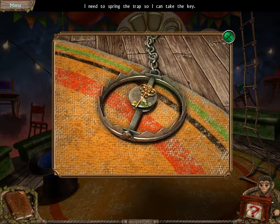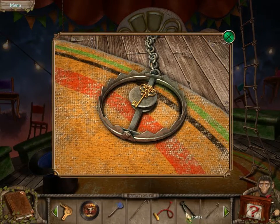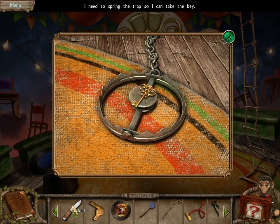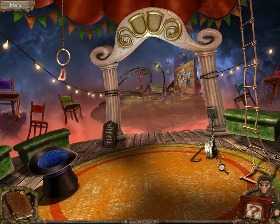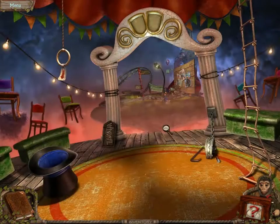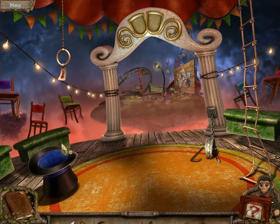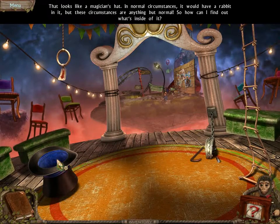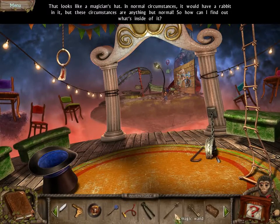I need to spring the trap so I can take the key. There we go. It doesn't have normal circumstances — it would have been a rabbit in it, but these circumstances are anything but normal. How can I find out what's inside of it? With the wand.